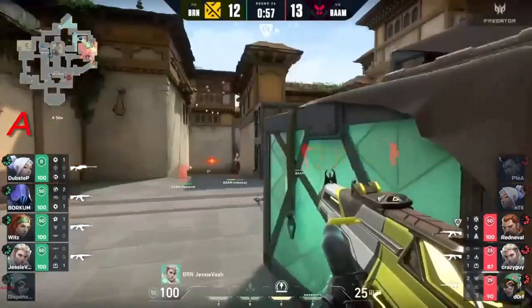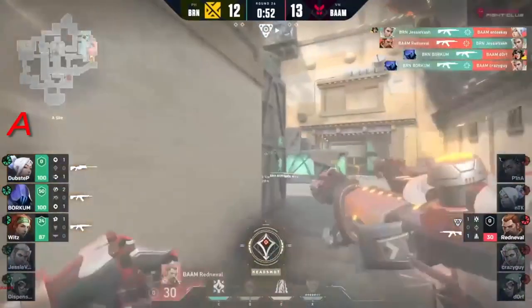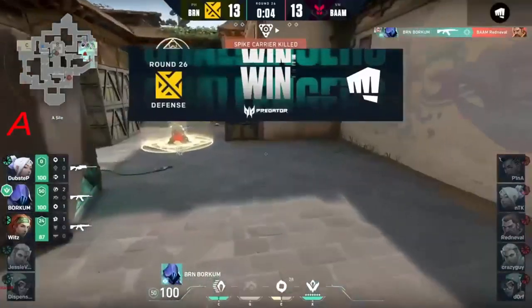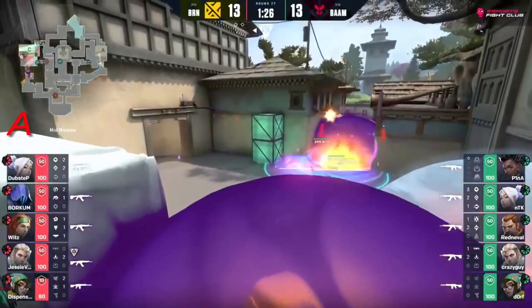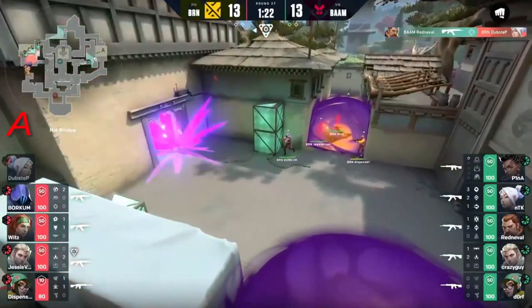It's a 4v4 now - jesse vash good for the hold on one, but only finds one. Borkum finds two for his teammates instead - 3v1, 30 HP on red neville. Maybe it's not their best map anymore if they lose it. But they actually go ahead and commit towards it right now, changing tempo and phase. The gravity well is sucking them all in - they can't trade.